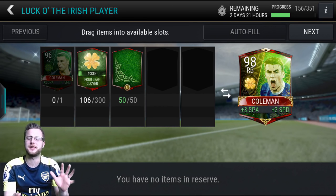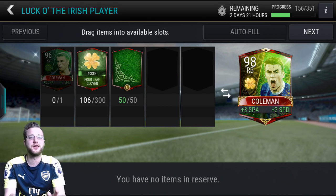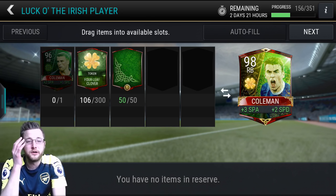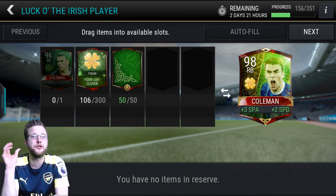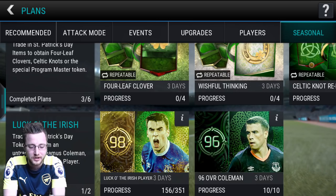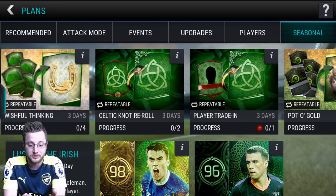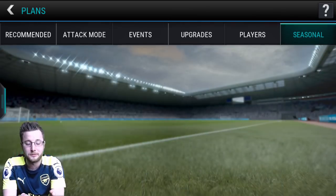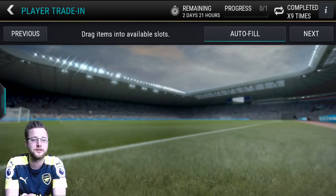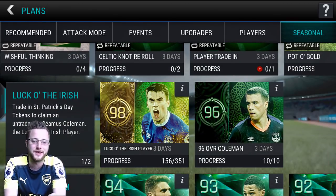I'm not gonna lie, I'm starting to get a little nervous that this Coleman plan might not be complete. Two days and 21 hours left, I have just under 200 four-leaf clovers to get. I'm really hoping there's some kind of set that will help us trade in the players or something on the next day to help get us those four-leaf clovers. They got tons of players I can trade in but it's just gonna get me more knots and I just need those clovers so I can show you some gameplay for this Coleman card.